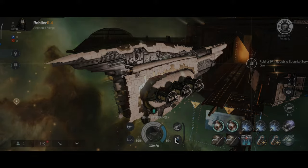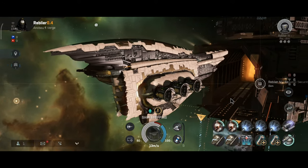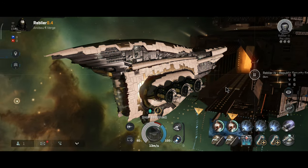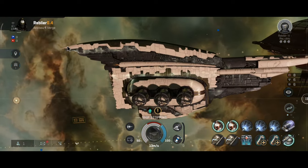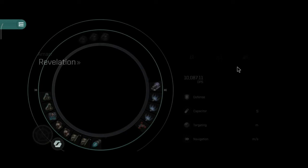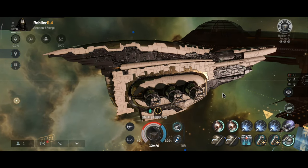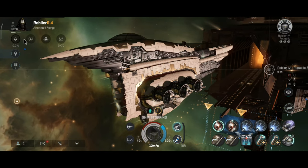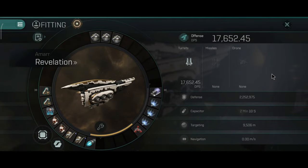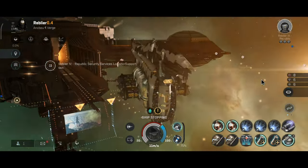Now let's activate the Reverse Power and just look at what this does to my shield. The Reverse Power will not work if you have no shield. So if you are in a combat situation and you click on the implant, I think it will not work — because it requires you to have shield, and without shield you will not be able to recover the capacitor. It's basically very similar to the capacitor booster. Now the DPS is 17,000 — that's the active DPS when the implant is engaged.